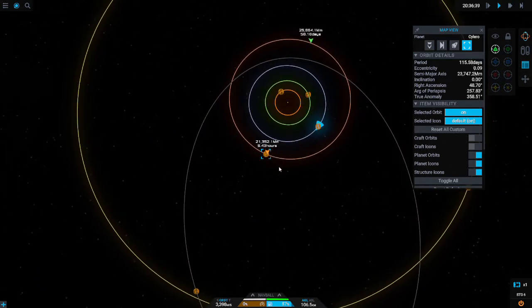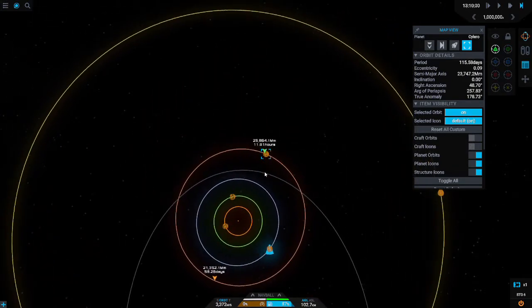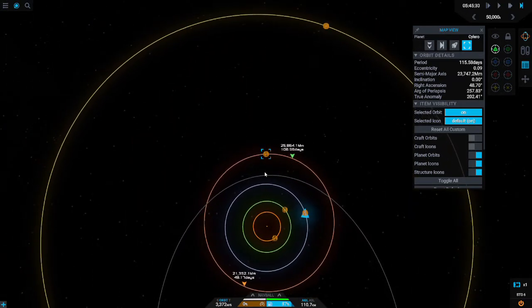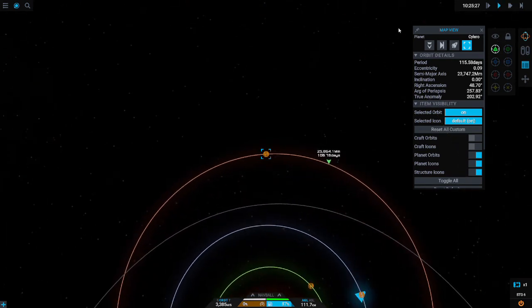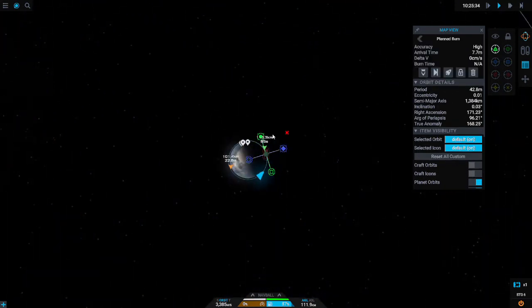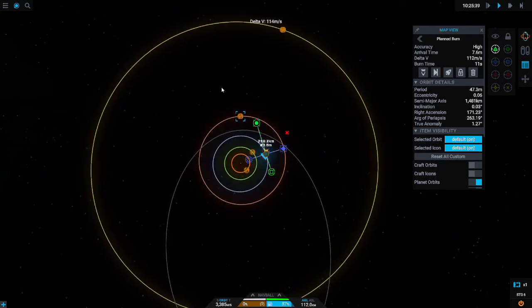Targeting Kylo is going to make your life a lot easier — it's really hard to go to Kylo without targeting it. For the transfer window, I eyeball it because I don't like math. Just making sure that Kylo is a little bit past the apoapsis usually works pretty well. You're looking for about a 45 to 50 degree angle off the Sun — if you draw a line from Drew to the Sun, then back to Kylo, you want it to be like 40 to 50 degrees.